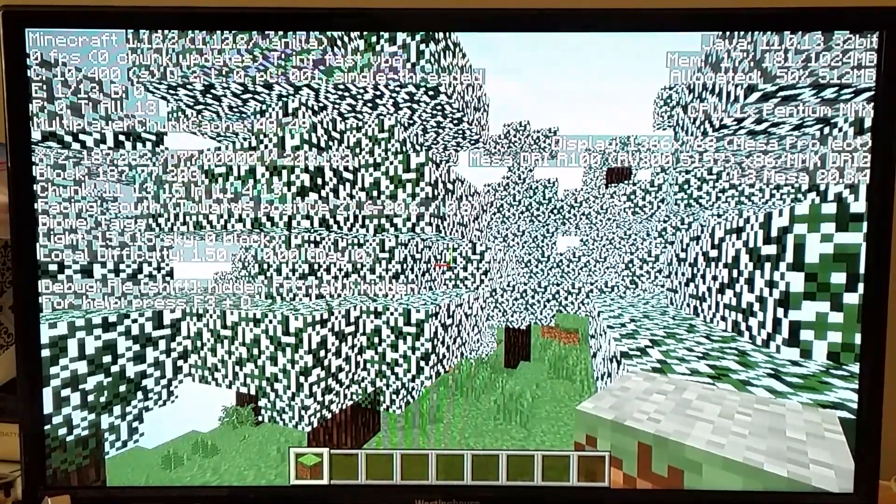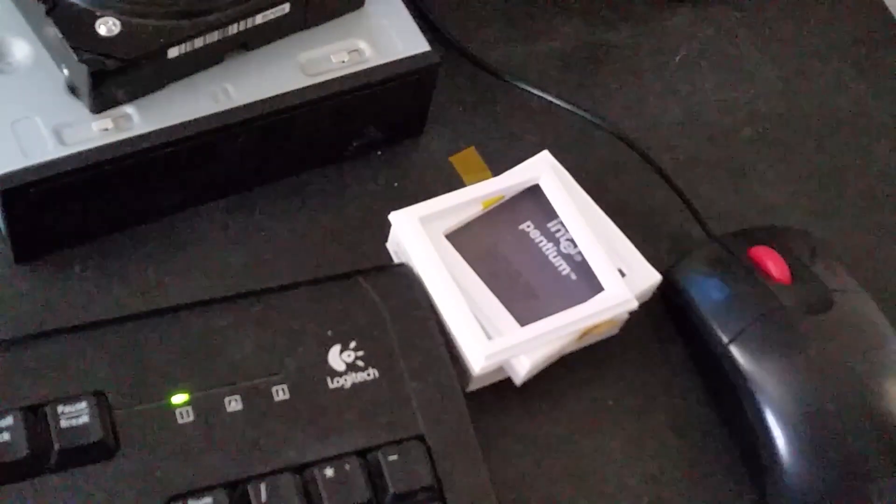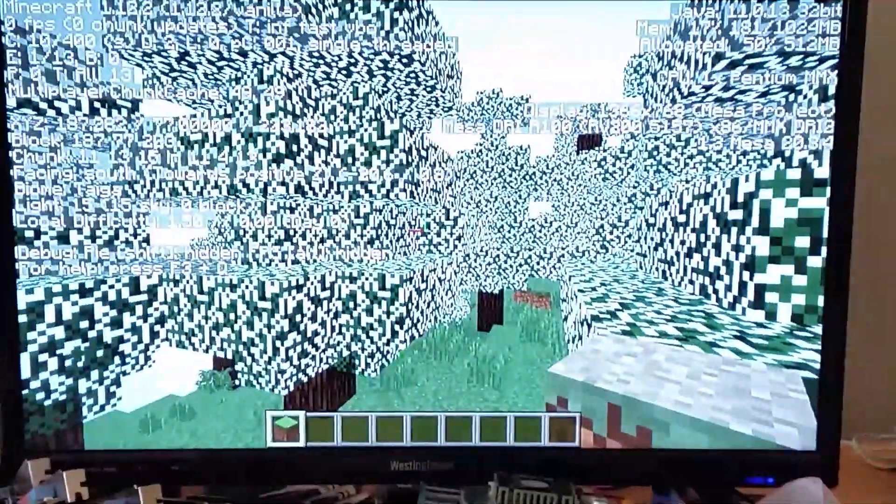Let me turn the camera — I just want to turn the camera. Clearly, Minecraft does not wish for me to move at the moment. I have the mouse moving, but it's not doing anything. And I have completely screwed up my tripod setup again.